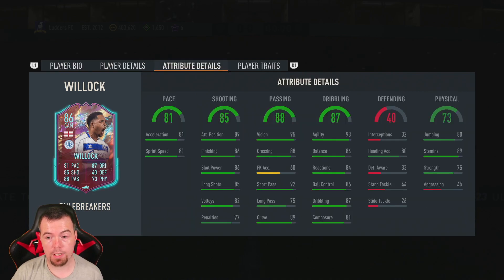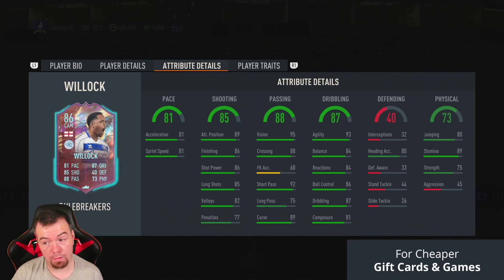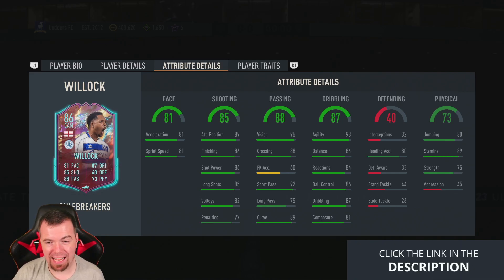It's a 4-star, 3-star in game. That's a very good card: 81 acceleration, sprint speed, 89 attacking positioning, 86 finishing, 86 shot power, 85 long shots, 82 volleys, 77 penalties, 95 vision, 88 crossing, 63 FK accuracy, 92 short passing, 75 long passing, 89 curve, 93 agility, 84 balance and reactions, 86 ball control, 87 dribbling, 81 composure. Defending stats are terrible — heading, accuracy, and jumping not above 80. 89 stamina, 75 strength is decent, 45 aggression.